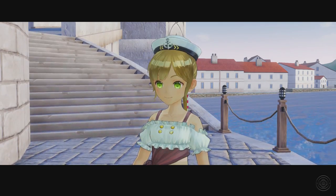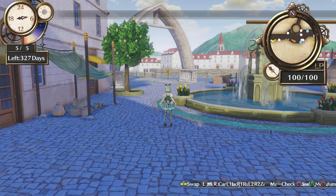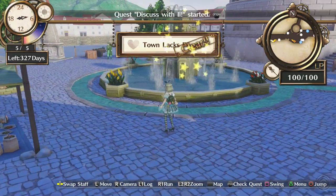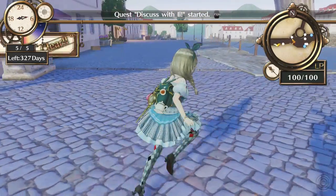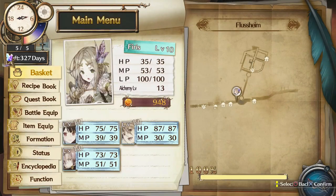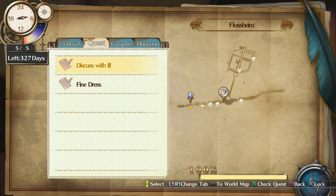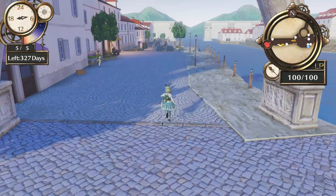Who's that? Sort of looked a bit like Tia, but I haven't seen her enough to compare really. Right, so what have I got to do? I don't remember how to get the map up. There we go. Quest — discussed with Il. A fine dress? Oh yeah, I remember now. Right, so back over there then. Fair enough.